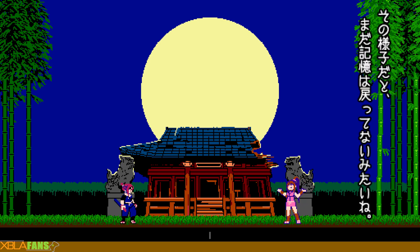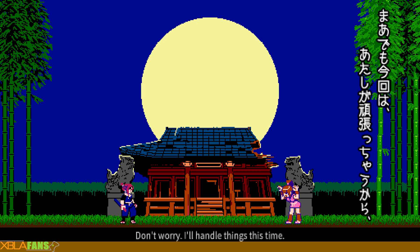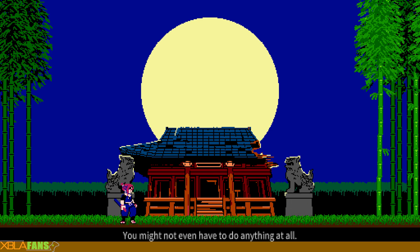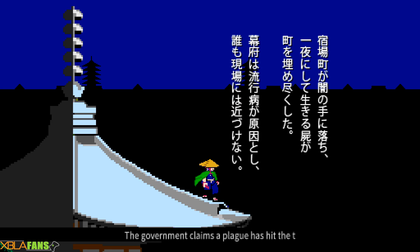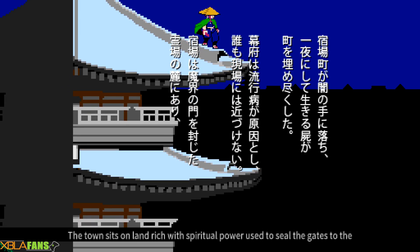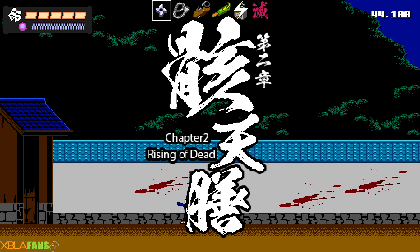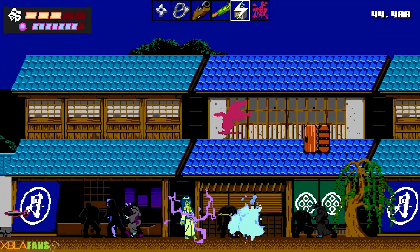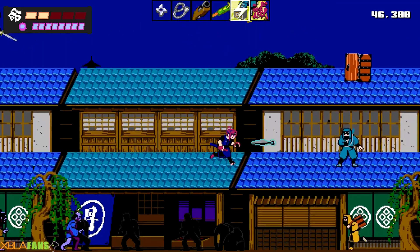Yeah, very satisfying. Cutscene. So she popped up earlier and talked at me. The dead walk within. Rising of the dead. So that's how the electrical gun works there. Oh, that's a lot of zombies. I have the power of walking on rooftops, though.